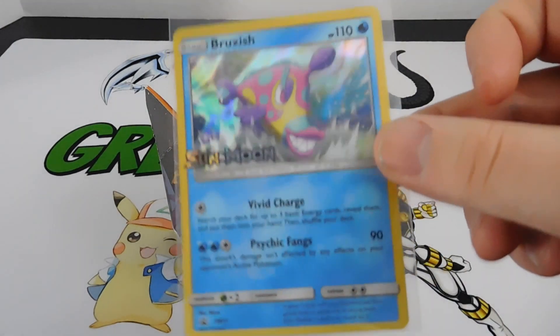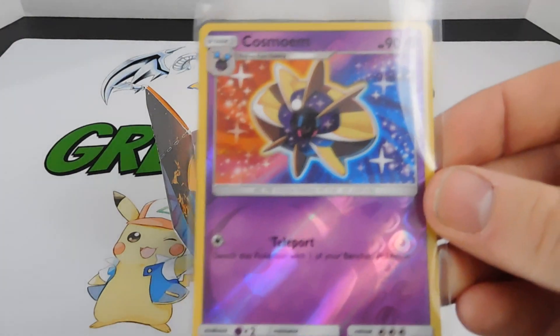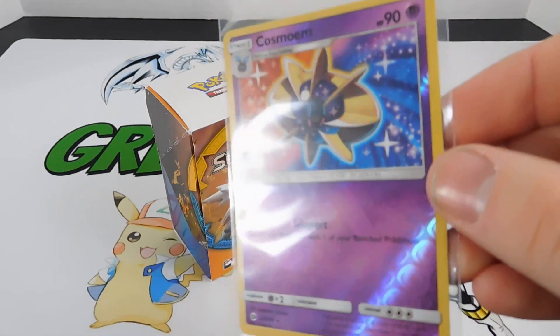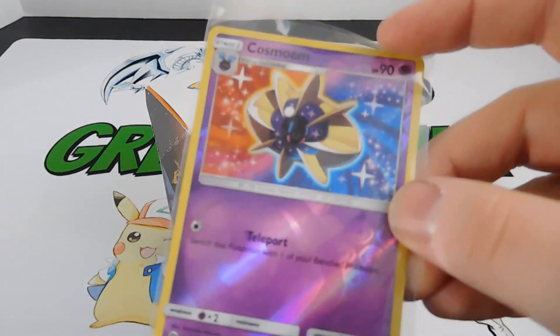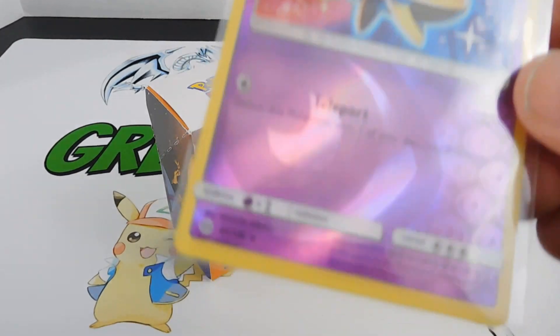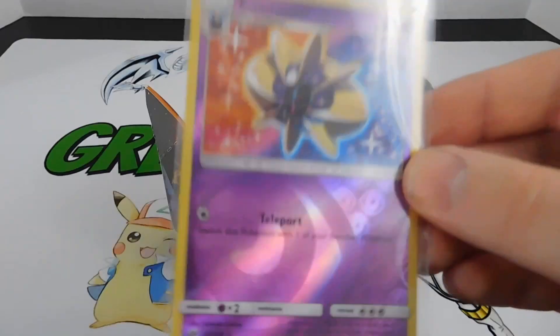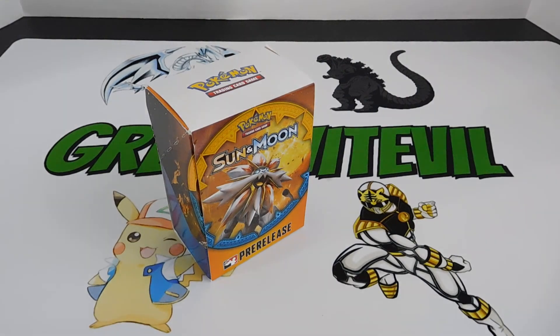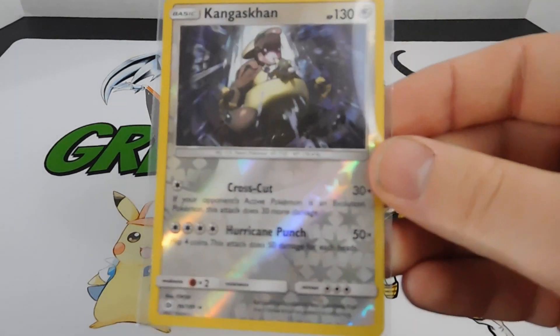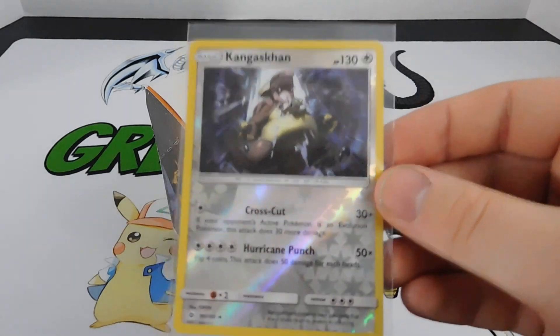Let me show you some cards I pulled in the packs. I pulled a Cosmoem reverse holo - that's a rare. I didn't run psychic in the deck; I ran colorless with water and fighting, but it was a nice pull. I also pulled a reverse holo Kangaskhan out of the packs, which went in the deck even though I never got to use it.